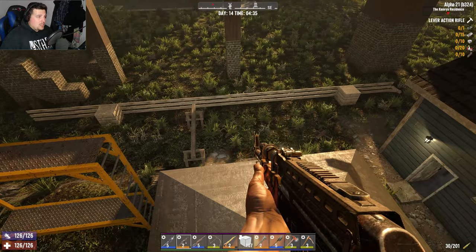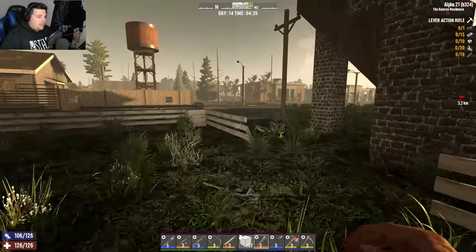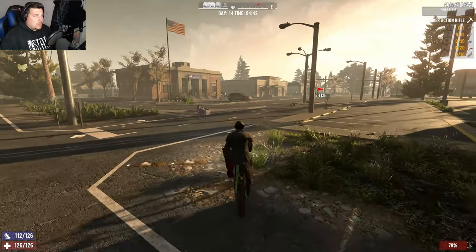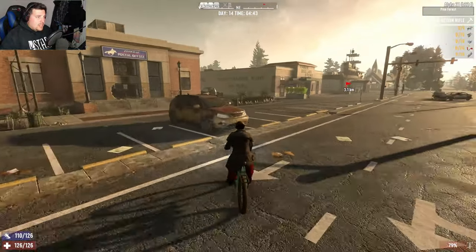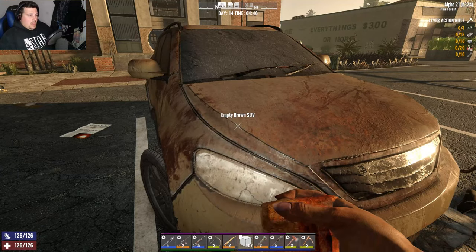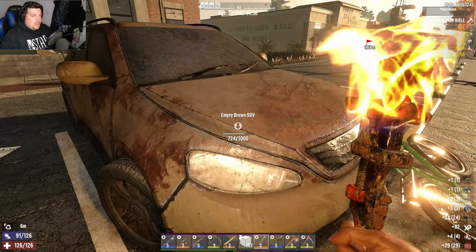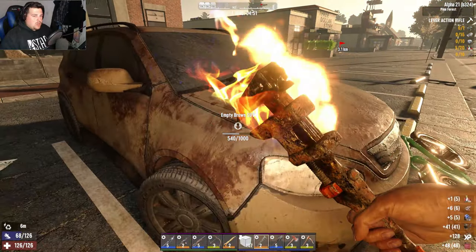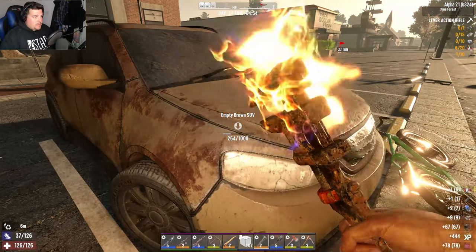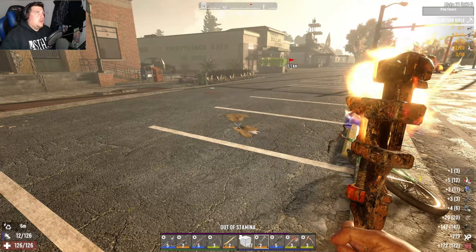We are going to bite the bullet and spend a bit of time scrapping cars. I brought a couple of repair kits and hacker's candy because we need an engine — after the horde my base wants to move. I want to move around day 15. The loot around here is just unacceptable, it is shockingly bad. Usually around 400 is where you hit the section and get a battery or an engine, but nothing in this car.